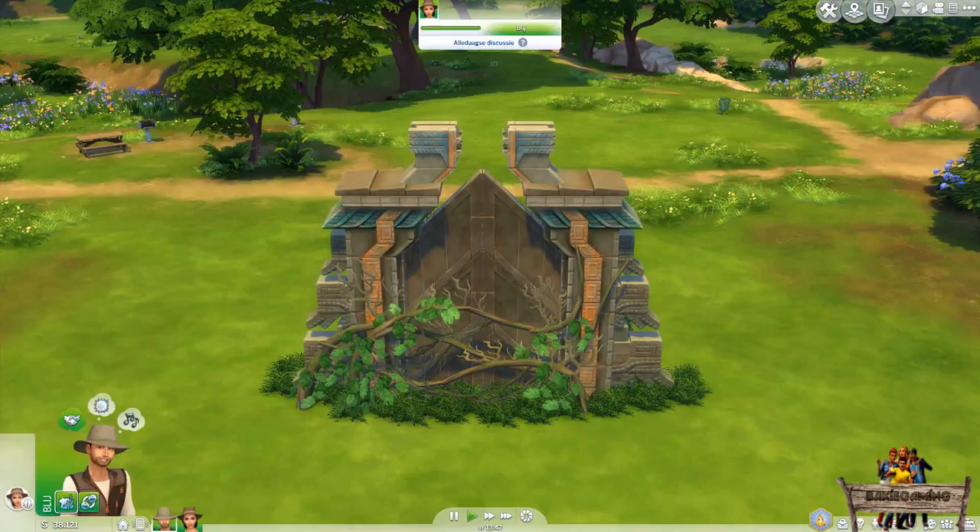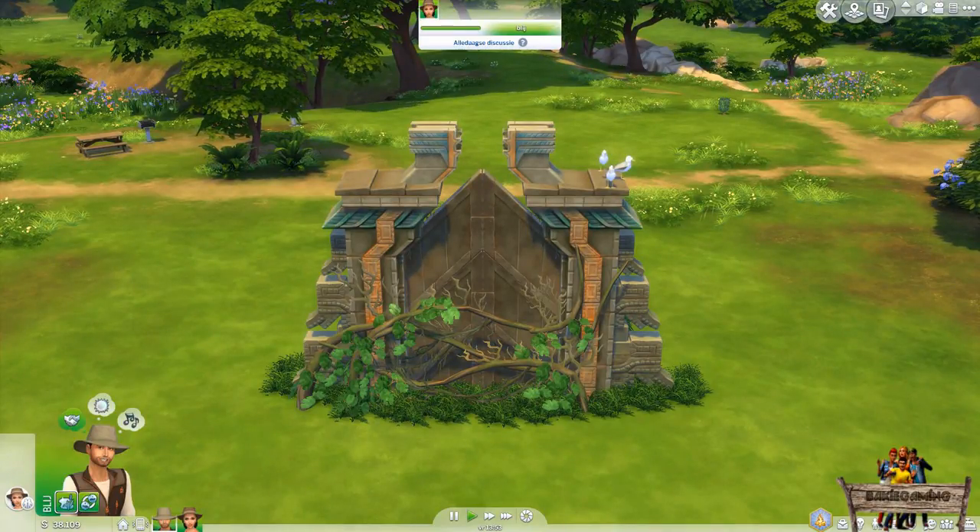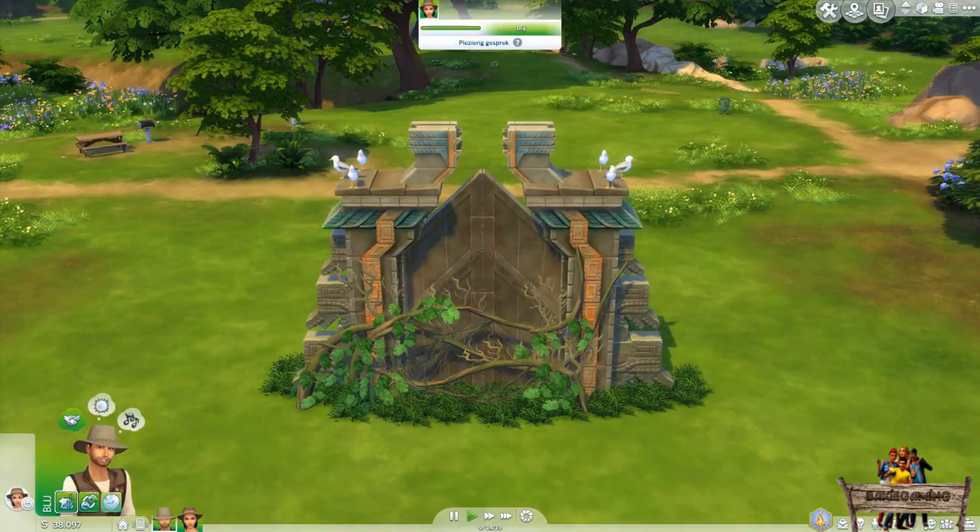Now let's get back to the temple entrance. Like a lot of my former mods, this one also has some deco slots to be able to make the whole object come more alive by adding some animals on top of it.